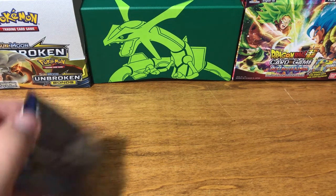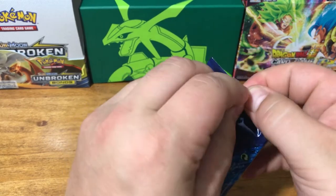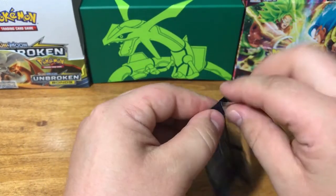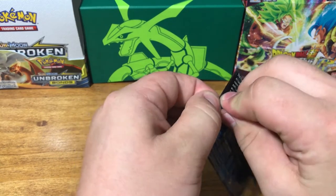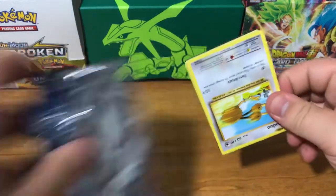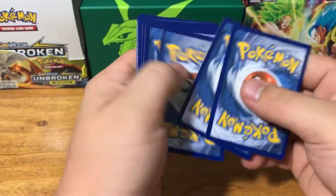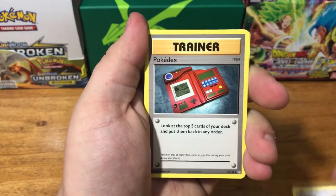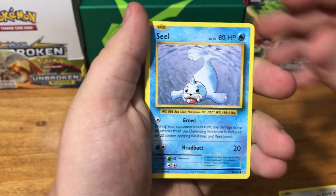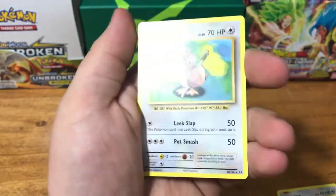These packs have honestly been really good. If this video gets good turnout, I'll definitely have to buy some more. You can't force these cards, because you got to be careful with them. From the last Evolutions pack: Porygon, Pokédex, De-Evolution Spray, Doduo, Staryu, Seel, Charmander — I like that — Magnemite, Reverse Holo Tangela, and Farfetch'd.